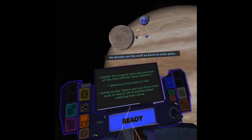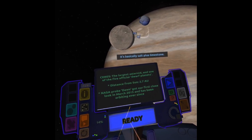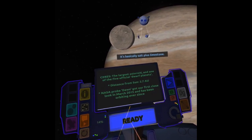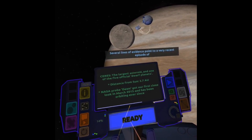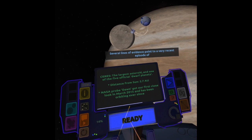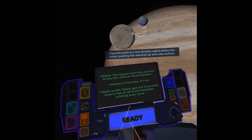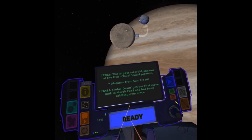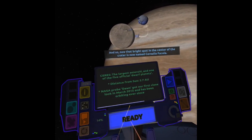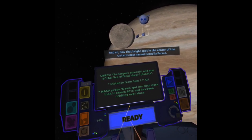We already use this stuff on Earth to make glass, paper, washing detergent, and so on. It's basically salt plus limestone. Several lines of evidence point to a very recent episode of cryovolcanism in a low-density region below this crater, pushing the material up onto the surface. And so, now that bright spot in the center of the crater is named Cerealia Facula.